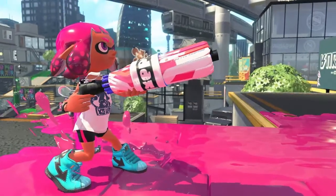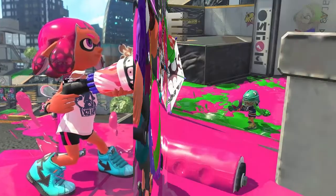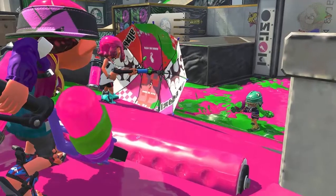The Splatbrella is complemented with the Sprinkler sub-weapon. Its special is, fittingly, the Inkstorm, which creates a cloud that rains ink over the battlefield.